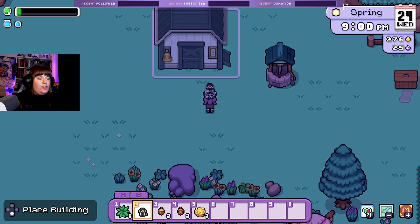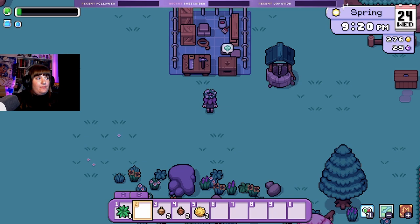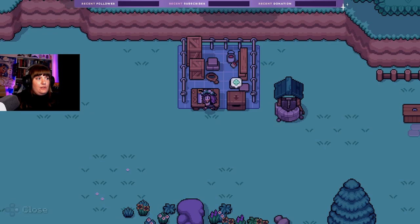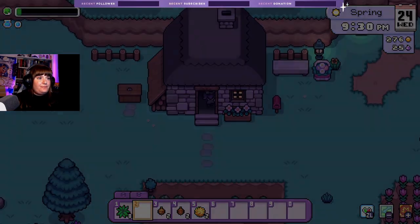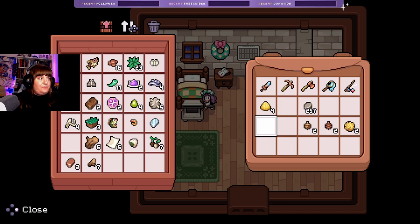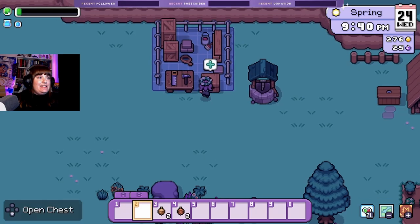I want to place it there so the animals can come down and graze. Okay, this is exciting! Let me go get my stone — just two moments. Put that in and we need stone. Let's chuck that in and chuck those in there. Oh, exciting — we're getting closer to getting animals!